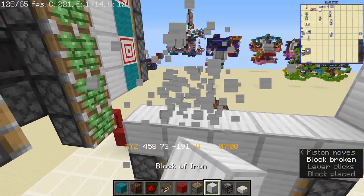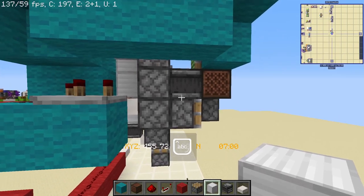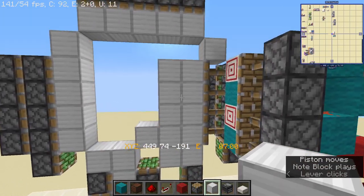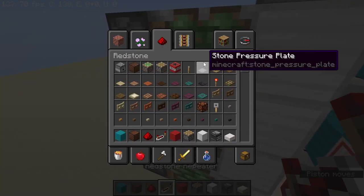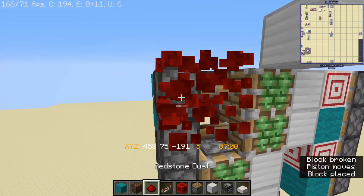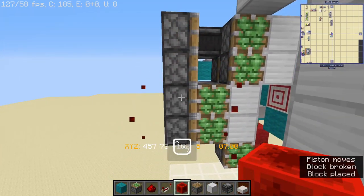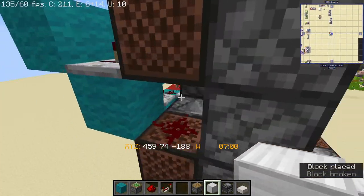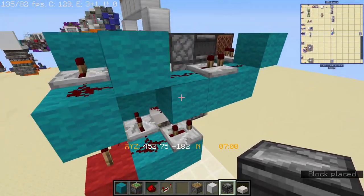I'm going to temporarily put these blocks back here. We already have this piston over here so that we can have the full closing, but you can see that it's really slow. We can fasten it up - let me reset this again. Replace these blocks over here, and if we place a redstone observer facing downwards over here it's actually going to update that piston faster.